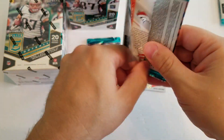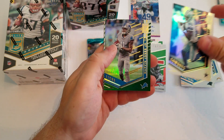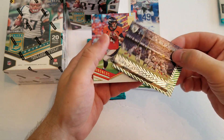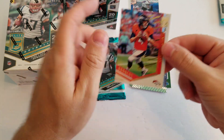Let's see how we go here with these green parallels. Christian McCaffrey, Dez Bryant, nice Marvin Jones green, and here is a Derek Carr Field Vision green for the Raiders, and Case Keenum.